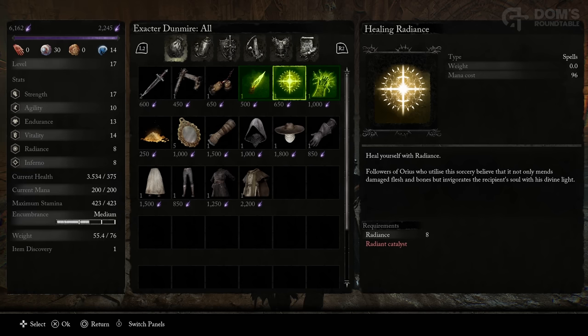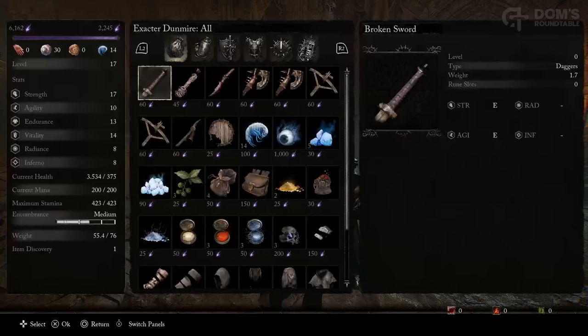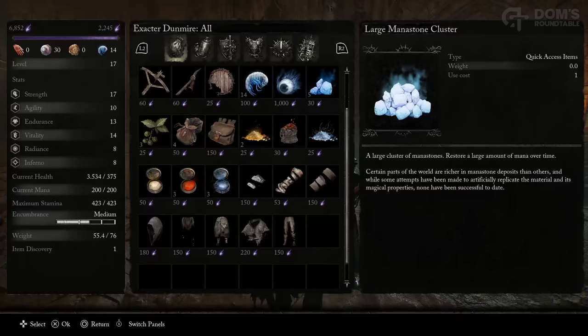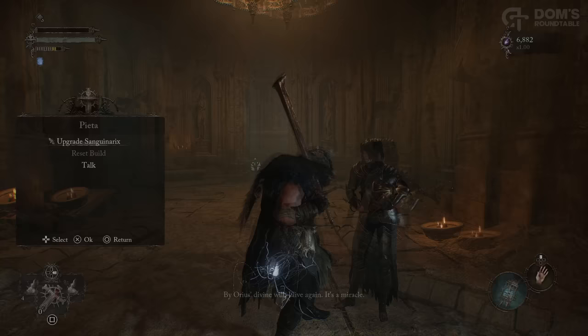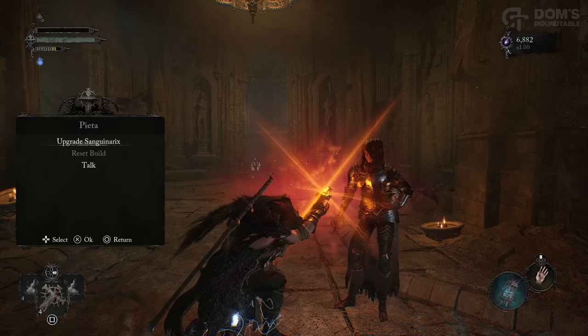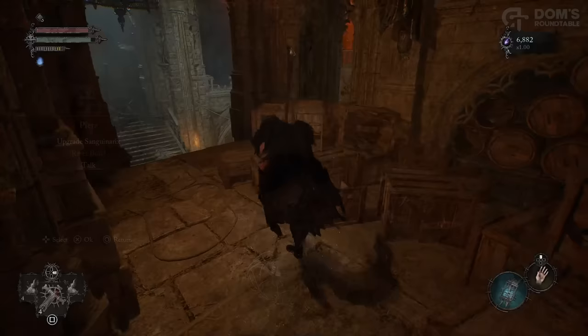The first guy you speak to, Exacta Dunmire, sells a few early Radiance spells — so if you're going for a Radiance build, he's the guy to speak to. Please note that all NPCs' shops will expand throughout the game, so make sure you come back and check them frequently, because they will have more weapons, more spells, and more armor the further along the game you get. You can also speak to Pieta to upgrade your Sanguinarics with the Saintly Quintessence we looted earlier. There are a few more NPCs around, such as the Knights of Fidelis — make sure you head down and speak to them, because you can also loot the Aura of Tenacity down here.